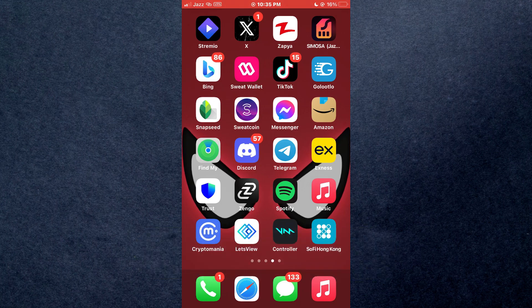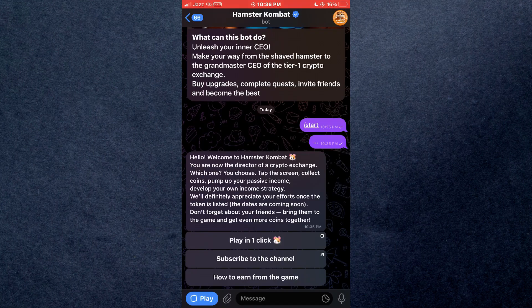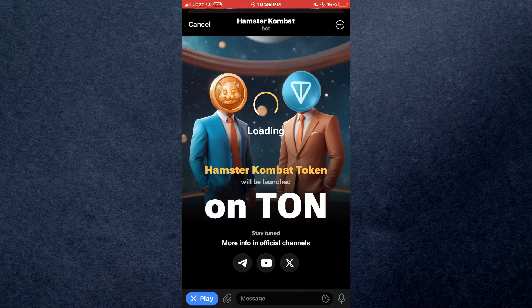First of all, open the Telegram app on your mobile device and make sure it is updated to the latest version available. After that, tap on the play button at the bottom left corner and the Hamster Combat game will be launched.